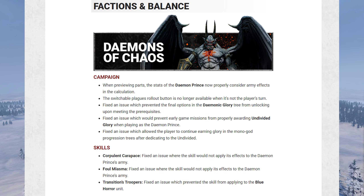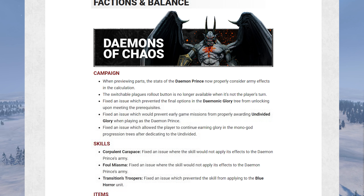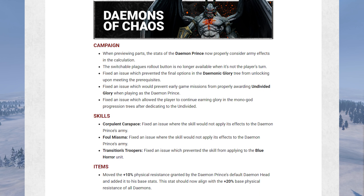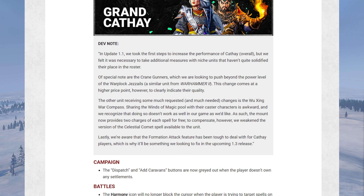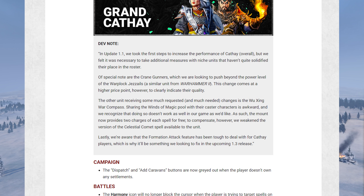Moving on to factions and balance, starting with the Demons of Chaos — mostly just fixes, nothing terribly exciting. Moving down to Cathay though, the dev note talks about making improvements. Crane Gunners are going to get better and be more expensive than the Jezails, and the Wujing Compass is going to get improvements — most notably its spells won't cost actual Winds of Magic anymore, which will be common across all bound spells for all factions throughout this patch.